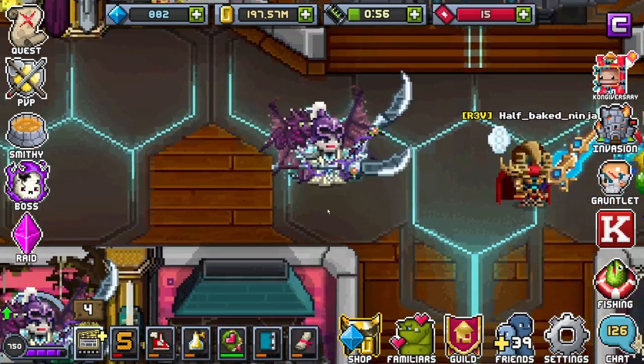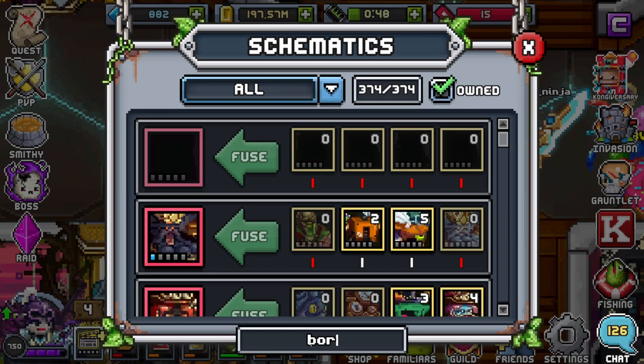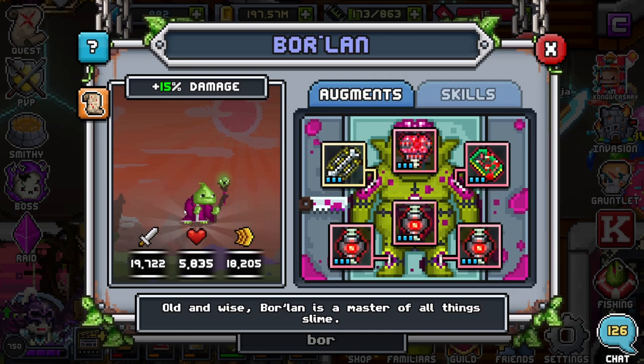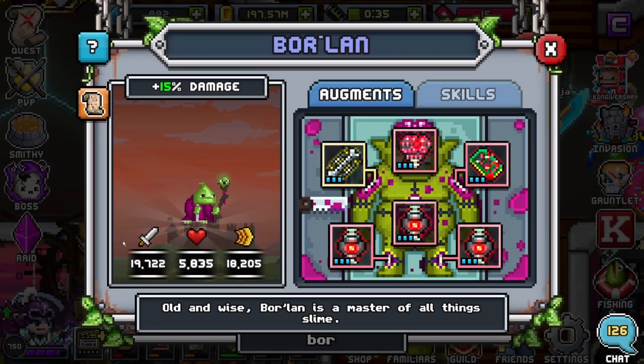Hey guys, World Leader here. Today we're going over another familiar that we all know and love — Borlin. Borlin is a very basic familiar that you can fully craft in tier one, so don't expect any fancy things. This guy comes with only 15% extra damage, very high damage, very low health, and an extreme amount of speed, which usually puts them in the DPS category.